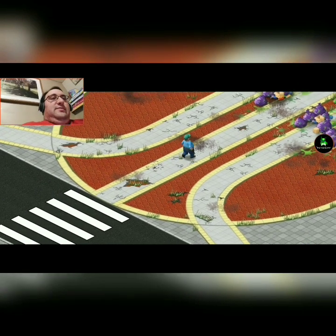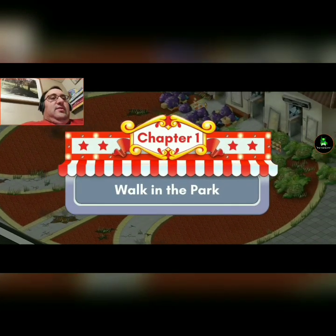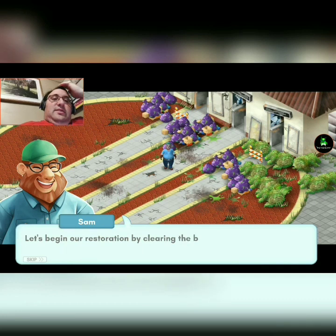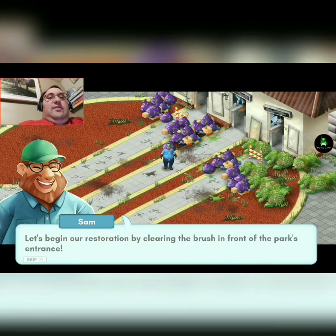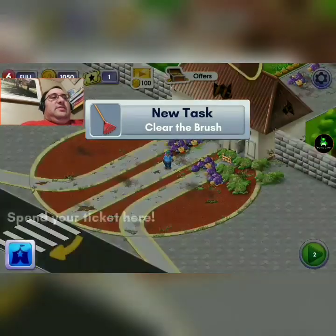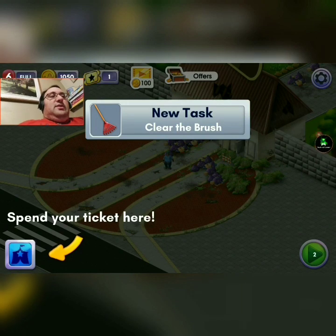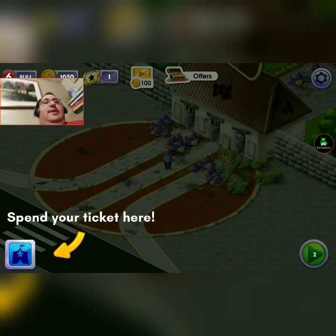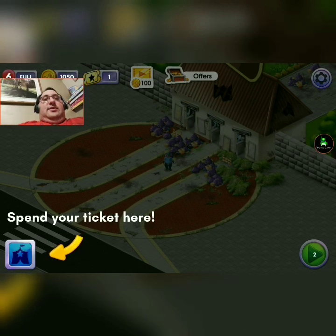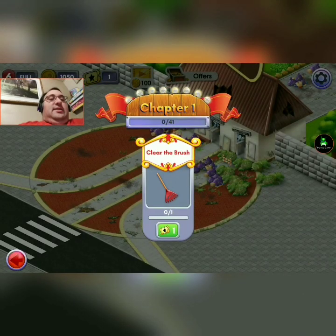Let's do our first task — walk into the park. Wow, this is terrible. Let's begin a restoration by cleaning the brush in front of the park's entrance. Sorry, one sec — we're house-sitting a cat and I can hear it eating at plastic. I don't like that, I don't know why.